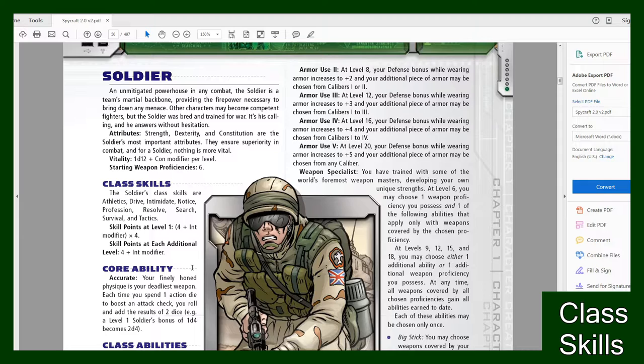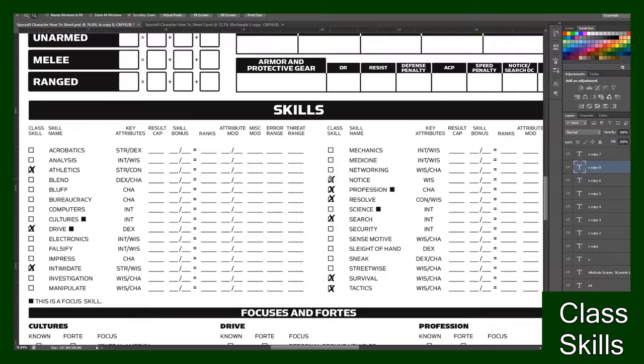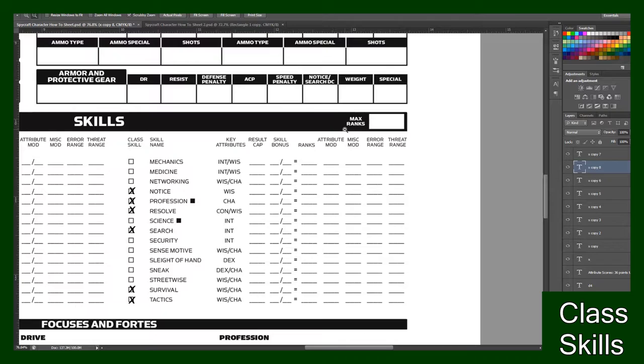Back in the Soldier page, with our Vitality and starting Proficiency taken care of, we'll go down to Class Skills. Class Skills come with whatever class you choose. For instance, mine are Athletics, Drive, Intimidate, Notice, Profession, Resolve, Search, Survival, and Tactics. For Class Skills, you just go to your character page and put a little check mark on those. So mine would be Athletics, Drive, and so on — I would just get all that, fill in the marks, and put a check on your class skills.